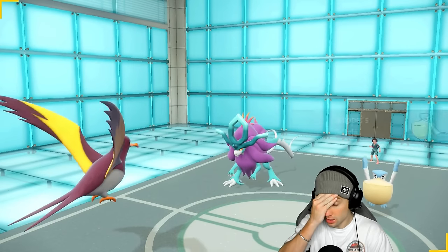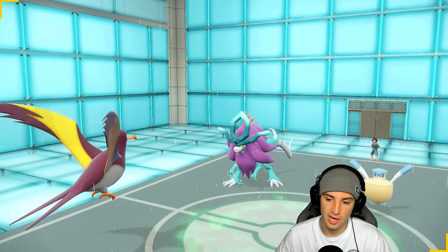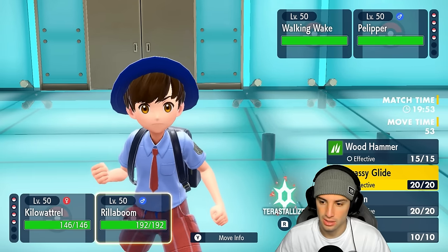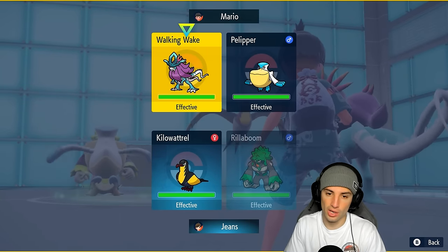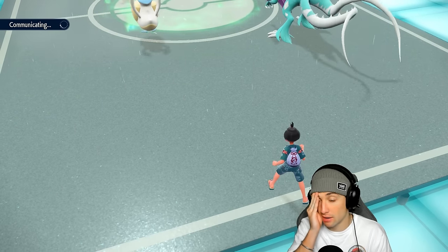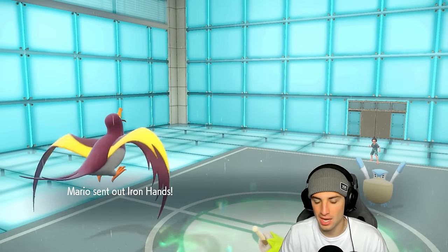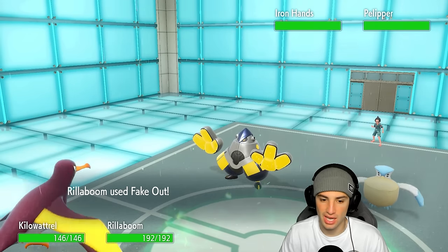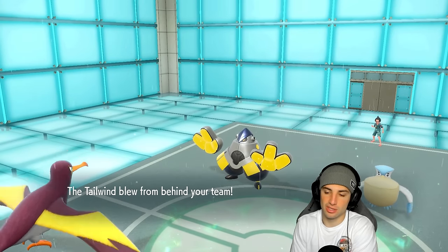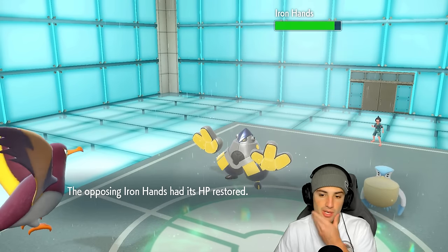They lead Pelipper and Walking Wake — weather is here. I need to set up Tailwind. Fake out into Walking Wake is what we want. I could use Fire Tera but I'll just go Tailwind and fake out Walking Wake — I think it protects. He withdraws Walking Wake — I knew he was doing something. Iron Hands comes out, fake out does about nothing, and Tailwind gets speed control for us. He sets up his own Tailwind too — Tailwind for Tailwind.